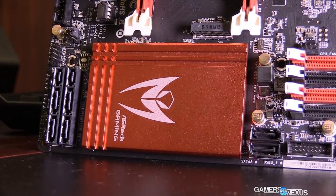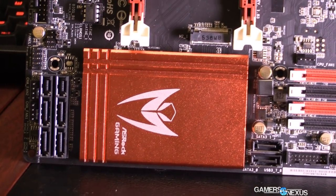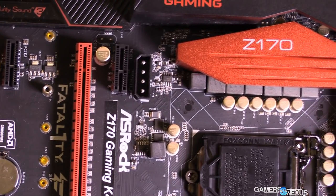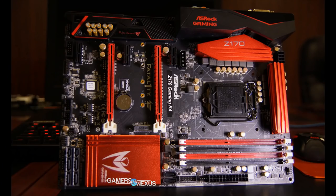The K4 also has an M.2 slot just like the K6, but it is unlabeled and unbranded on the board, so we're unclear on whether it will remain in the final production model or if it was just on the prototype. It is possible it'll make it to final production. The K4 has the usual SATA Express and SATA 3 ports, plus two more SATA 3 ports near the chipset heatsink, though not as fully loaded as the K6. It still has two BIOS chips — BIOS A and B — which are nice to have in the event of a BIOS failure.